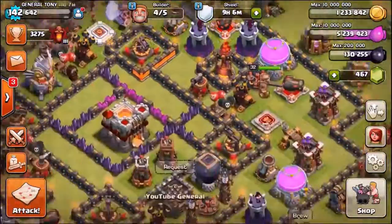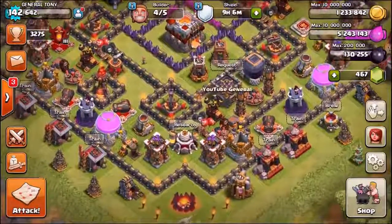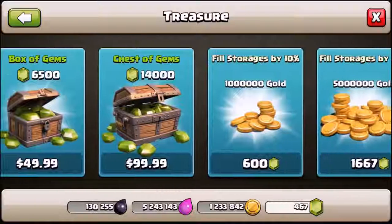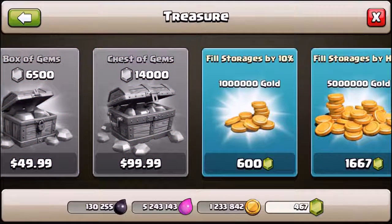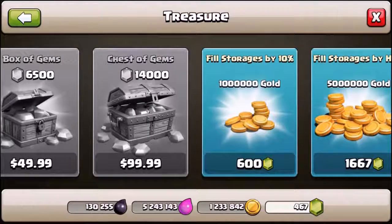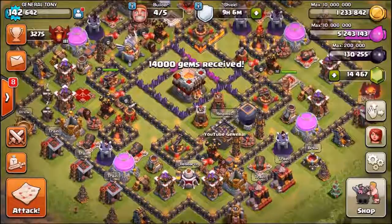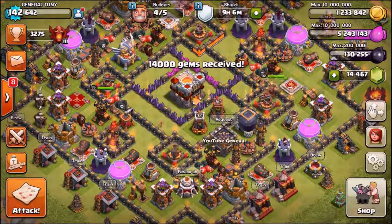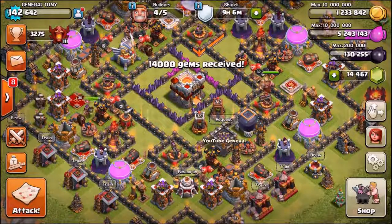Let's collect the rest of this loot, then we're going to buy $99.99 worth of gems. We're going straight into the shop to purchase 14,000 gems — there we go, just purchased $99.99. Do not forget, if you want to get yourself some free gems you can use the link in the description box down below, which will take you to a site where you'll get some free points just for using that code.